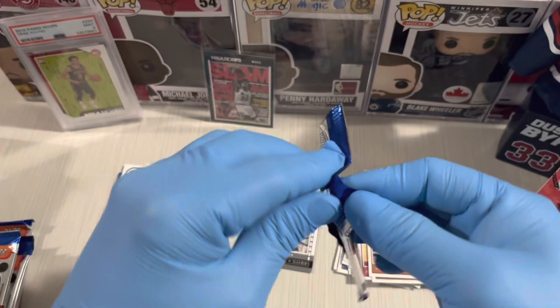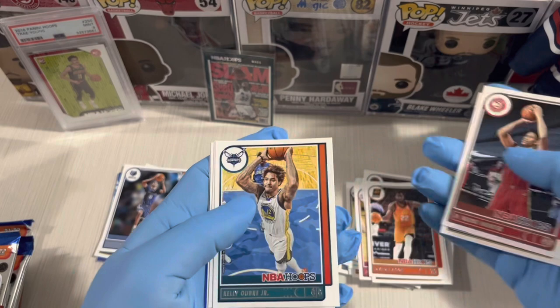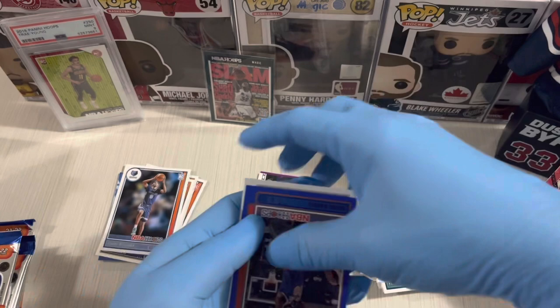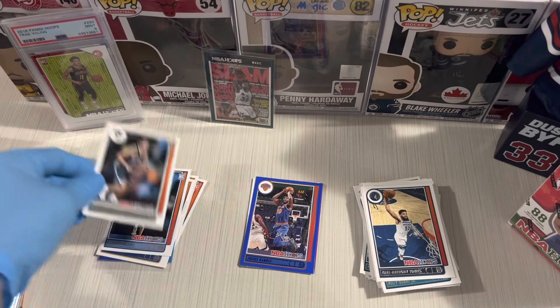Next pack — Seth Curry, Wiseman, Hunter, Kelly Olynyk, Desmond Bain, Julius Randle blue parallel. And the last card — Cameron Thomas, a rookie from the Brooklyn Nets. I like this rookie's picture!